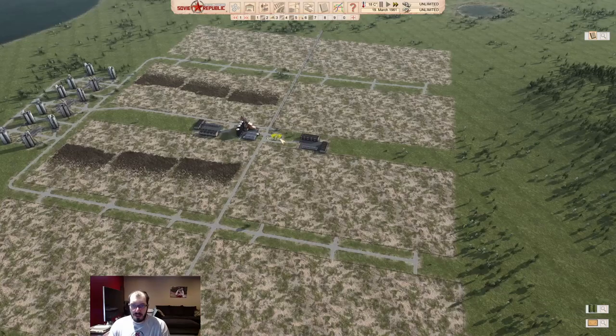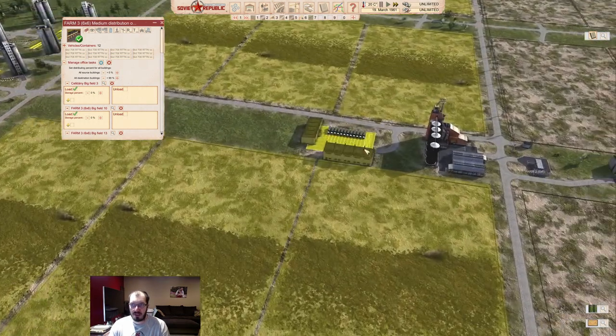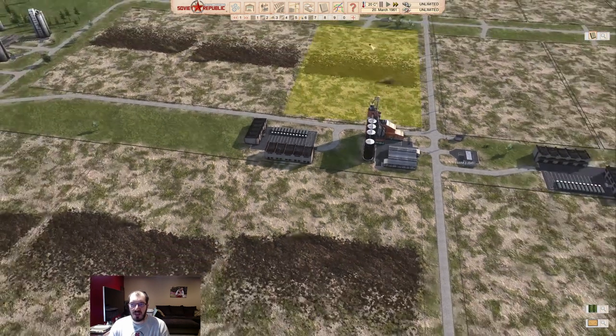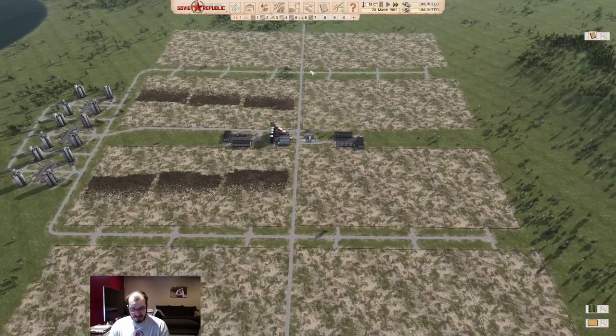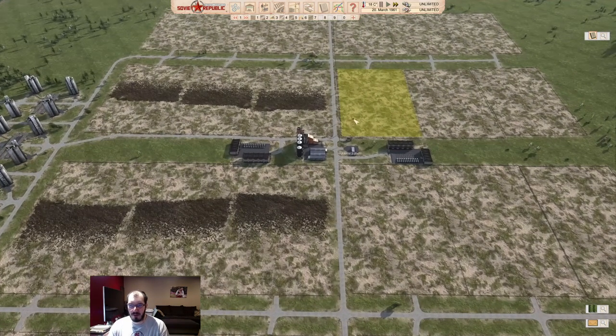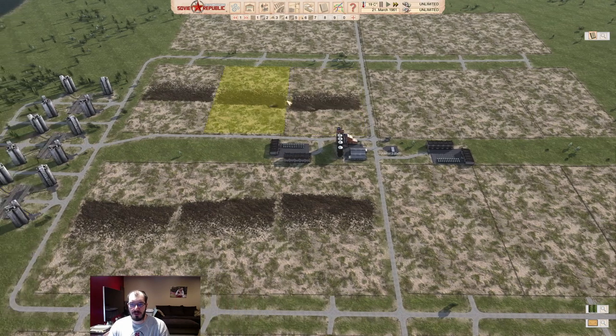The trucks are all the same. We are in 1961, so these are just the Skoda 706s — they're fine. That's why we only have gravel road. The road itself is only important for your trucks. Your harvesters and tractors will only go on mud roads and it will be fine — they can't go above 35 miles per hour anyway. So the roads are only for your distribution offices.